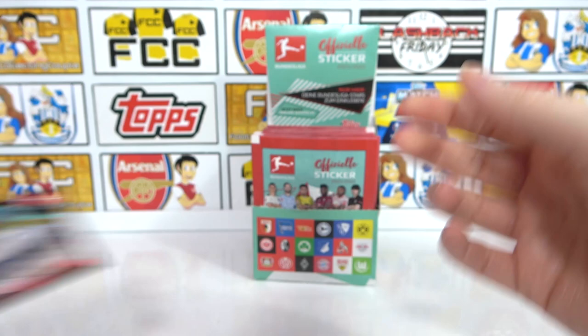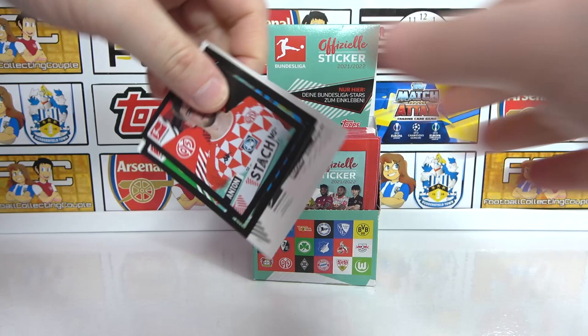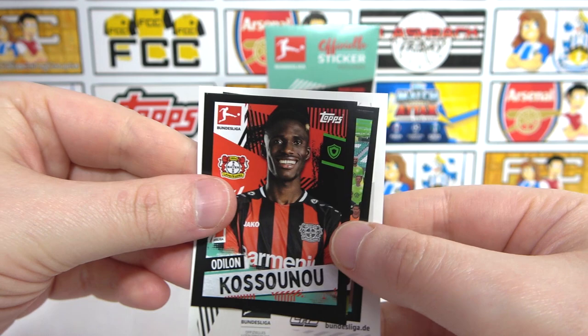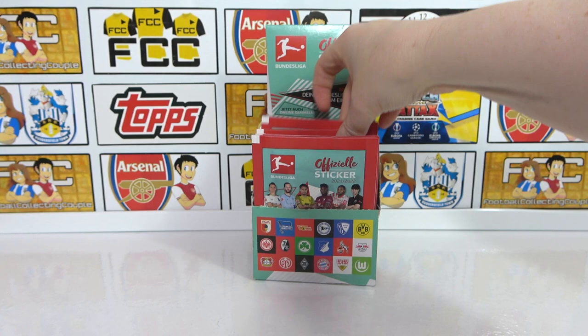We do have a Stadia in there - that is really, really cool. Also, we've got Schindler in here as well. This pack we have a stack, half of a team, then a stadium - we've got the Bochum Stadium, then a green on green background. Then a Cossanu, half of the Wolfsburg team, Caligulary, and the Mainz kit.